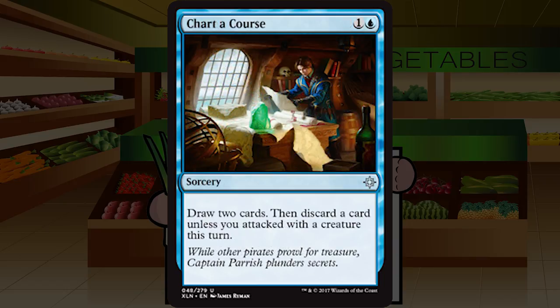Chart a Course is one and a blue for a sorcery at uncommon: draw two cards, then discard a card unless you attacked with a creature this turn. Getting Divination cheaper and maybe having to discard is totally fine, and if you're able to attack with a flyer you don't even have to discard. I like this a fair bit, and seeing a potentially very playable card draw spell makes me excited about this format. C-plus on Chart a Course.